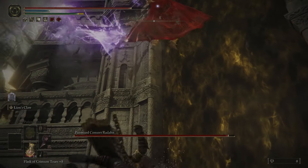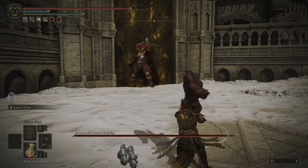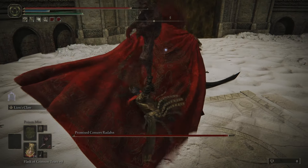I dodged the meteors in this video and it works pretty well, but I actually recommend jumping at the last minute because it's more reliable. For this flipping attack, wait a split second after he lands the first time because he might jump up and do it again, like he just did with me.